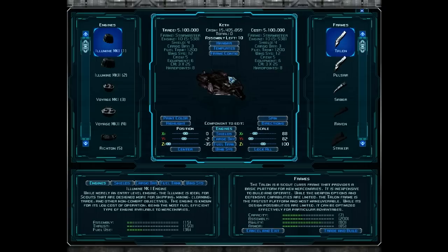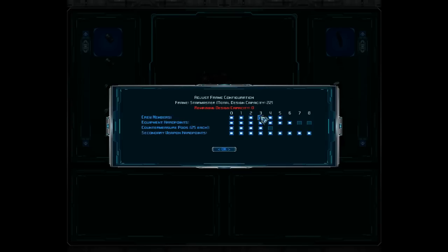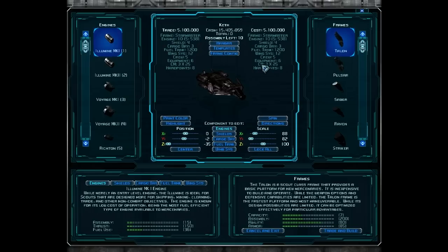I upgraded the wing system to 12 because I wanted to give the ship a little more maneuverability. I've also maxed out my crew capacity, and I'm going to show you why in a little bit. Six secondary hard points, six equipment hard points — it's early in the morning — eight secondary weapon hard points, and I believe that's 75 countermeasures. So basically, I went from having a light, agile fighter to a heavy combat exploration craft. It's definitely going to change the way we do combat later on.